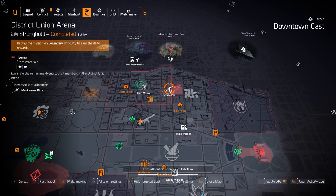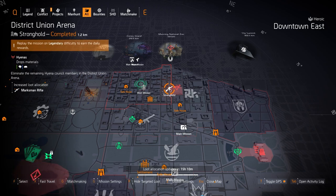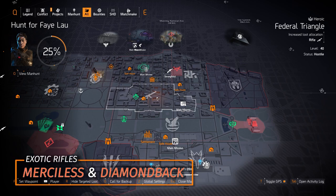Next up we got MMRs at District Union Arena — you've got the Mantis and the Nemesis, both exotic MMRs. The Nemesis you need to have gotten first from the quest, or someone could share it with you. For named MMRs I recommend the White Death and Ekim's Long Stick with Perfect Ranger — those are the two named MMRs I'd recommend.